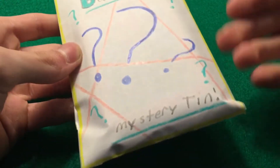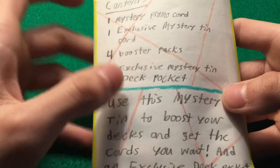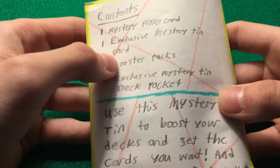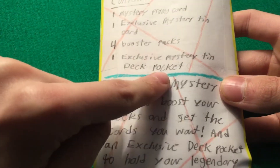I'm basically doing this because Mystery 10s are awesome. So let me show you the front — it's got a bunch of question marks because it's a Mystery 10. We're gonna get inside. I don't know... I bought this for three thousand dollars. The contents include one mystery promo card, which is basically just a promo card, one exclusive Mystery 10 card — that's really cool — four booster packs, and one exclusive Mystery 10 deck pocket, which I'll show you in a bit.